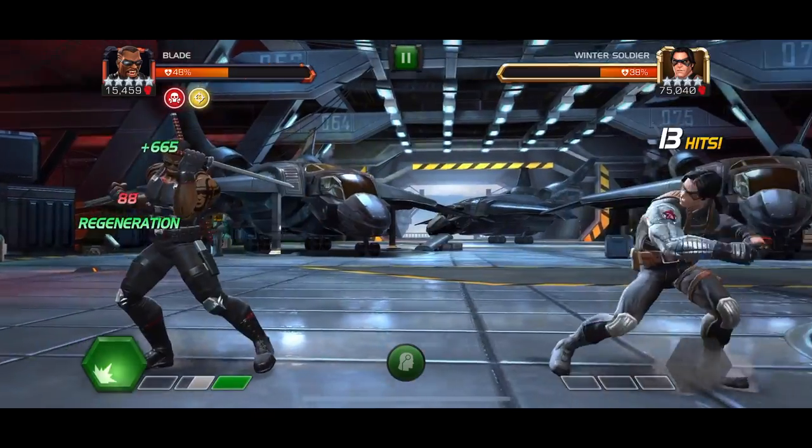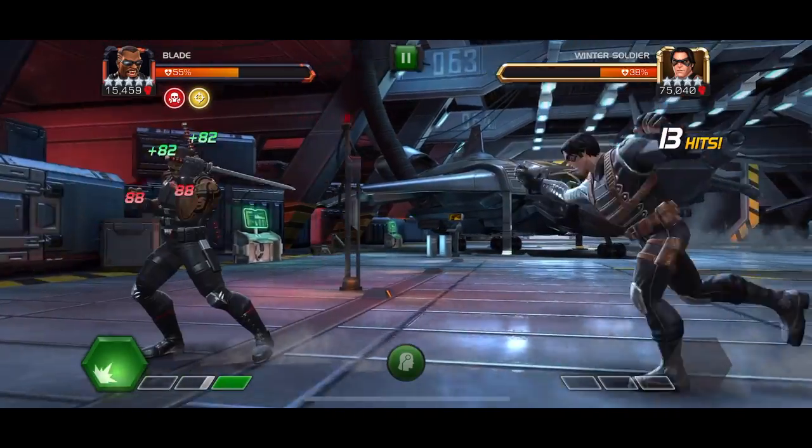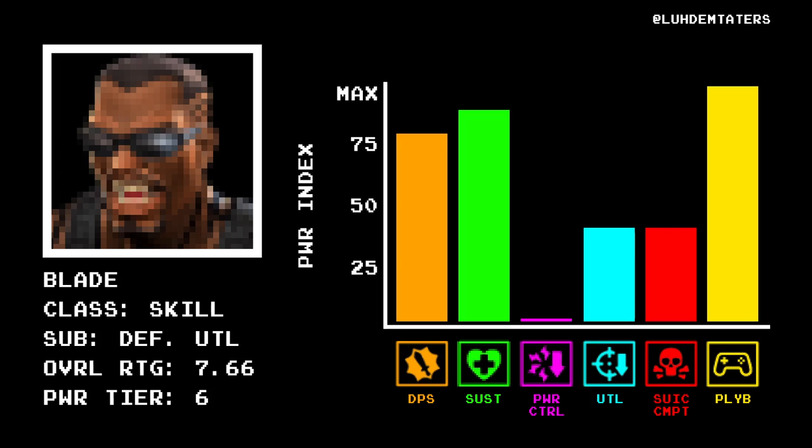Blade's most valuable abilities fall under the sustainability category. Holding 3 bars of power, he shrugs off all damaging debuffs 95% faster, and his regeneration is the fastest and maybe the best in the entire game. He can regenerate 5% of his total health per second per quarter of 1 bar of stored power, or 20% of his total health in only 4 seconds per full bar of power. He gets danger sense against dimensional champs, which reduces their ability accuracy by 40% and grants him an 80% attack boost — but Power Index doesn't acknowledge synergies, and without them, danger sense only applies to 6 champs, less than 4% of the contest characters. Blade's final score is a phenomenal 7.66, currently tied for the highest score outside of tier 7.